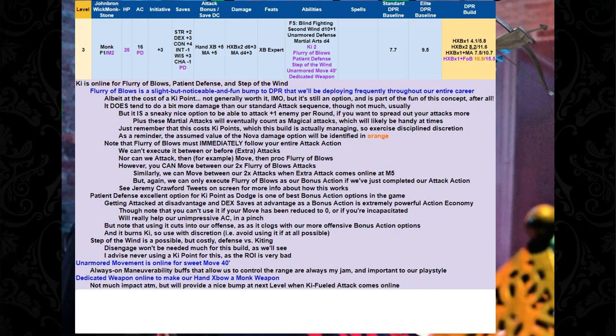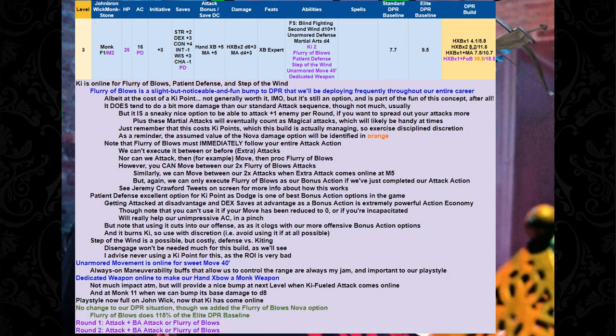Finally, we get Dedicated Weapon online to make our hand crossbow a monk weapon — that's sneaky good. It's not going to have much impact now, but it provides a nice bump at next level when Ki-fueled Attack comes online, and again at monk 11 when we can bump its base damage to d8. Now at third level, our playstyle switches to full-on John Wick. Flurry of Blows gives us an incentive to get up close and personal and do the whole shoot-them-in-the-face-and-break-their-neck thing.